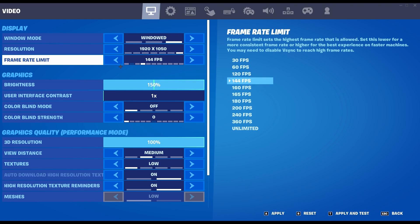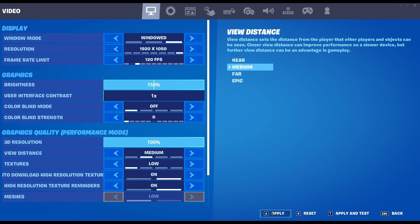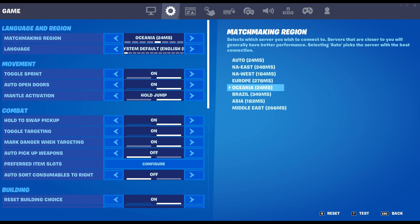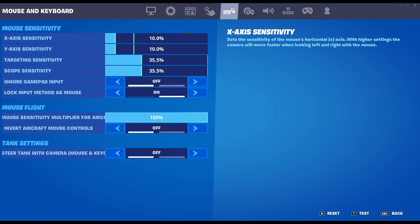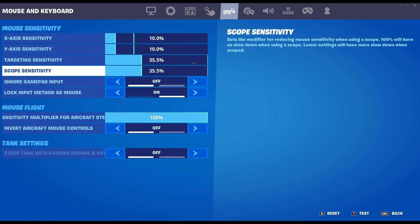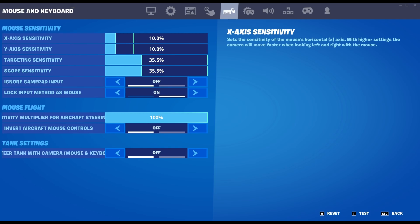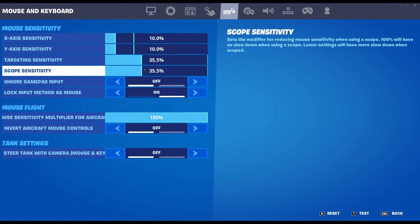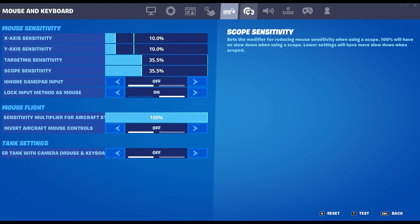I usually have my brightness on 144 but now I have 120. For my sensitivity, I use 10 for both X and Y, and I use 800 DPI. My in-scope sensitivity is 35.5 for both. I use double movement.